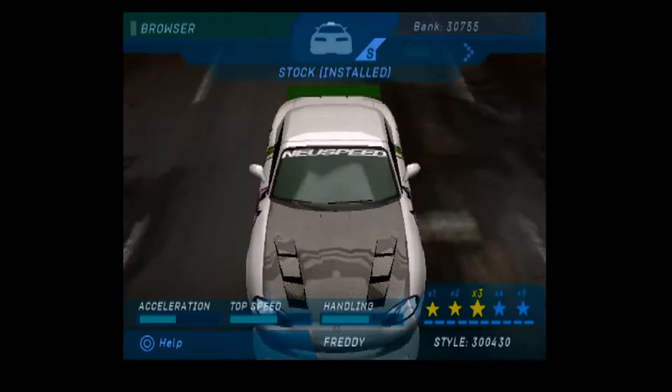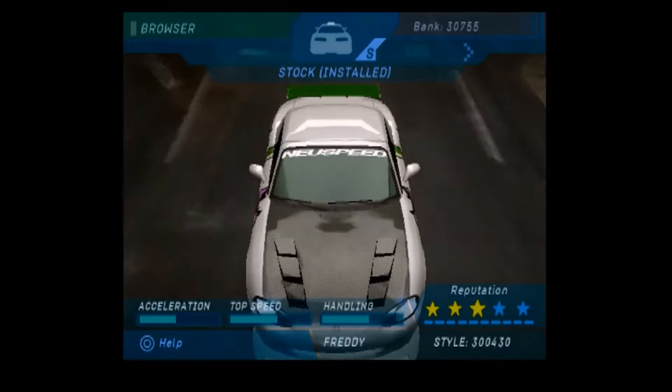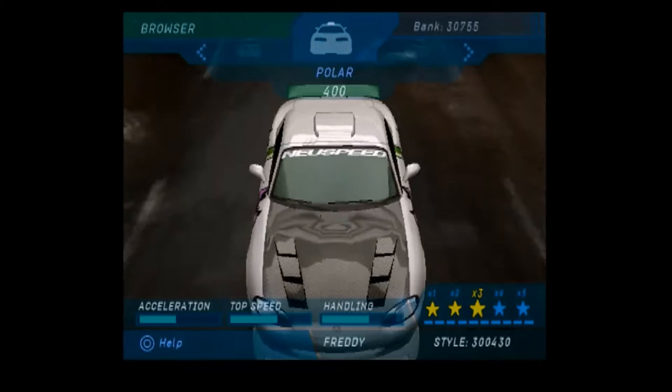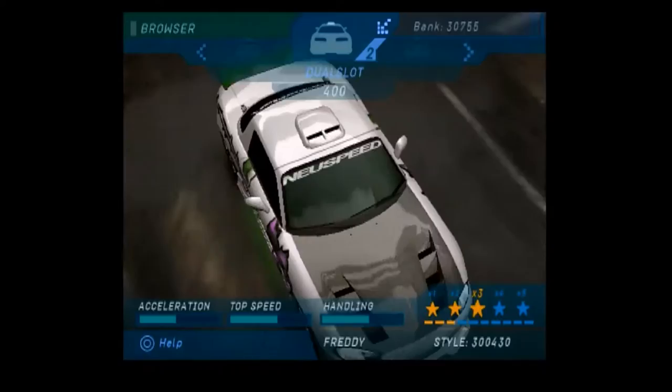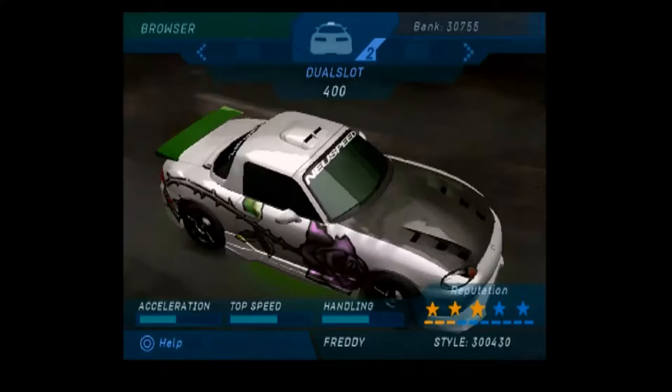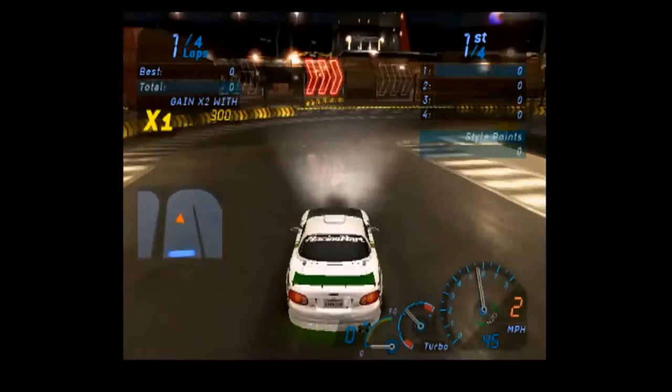How do, ladies and gents, and welcome back to Freddy Ado Plays Need for Speed Underground. For the very first time we have unlocked roof scoops — we have the dual slot and we have the polar. We haven't looked at any more than that, just these two. One big fat wide one or two skinny little ones. I think I prefer the two skinnies up here as well. Drift race!